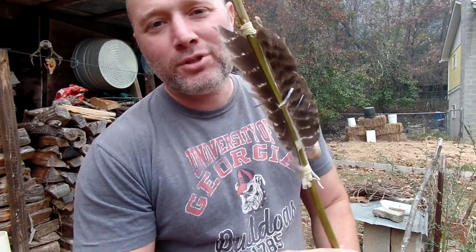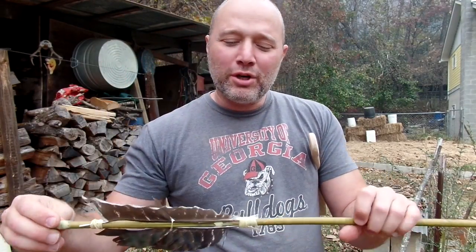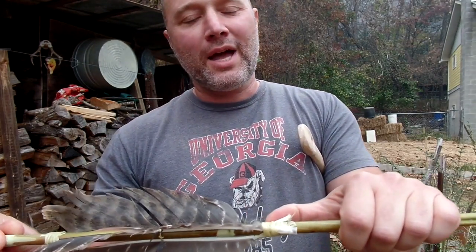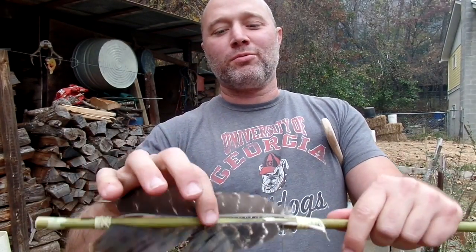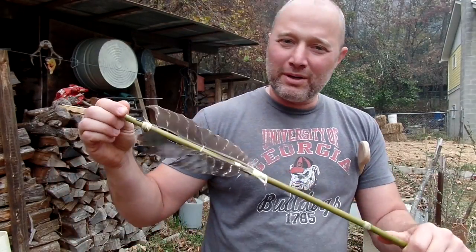I've got these turkey feathers, split them in half. I've done a real botched job here but I want to show you the difference between throwing an unfletched pole and a fletched pole. As you can see I have just attached this at three points — heavy on both ends and just one little clip in the middle so that it would hold on there. We'll do a better job of it later. I'm using my Australian style — I think it's called a Woomera atlatl. So we're going to throw a couple of these and you're going to see the difference.